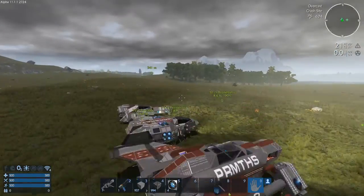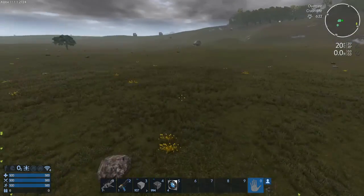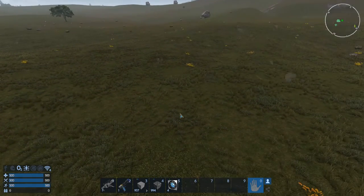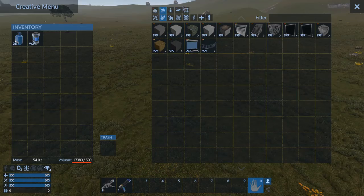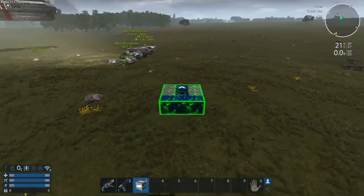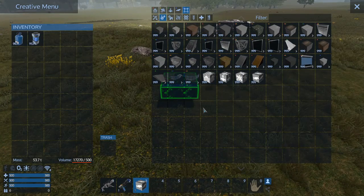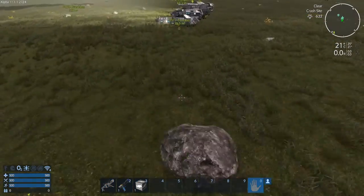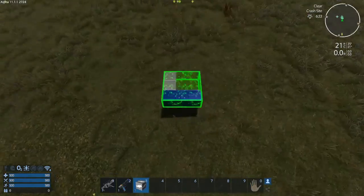I want, first of all, to make something like a really small CV miner that is literally not bigger than a small vessel, and you can park it everywhere. I think that's not really a good idea — I tried to make it and it didn't really go well. Plus, there's already something like this on the workshop.